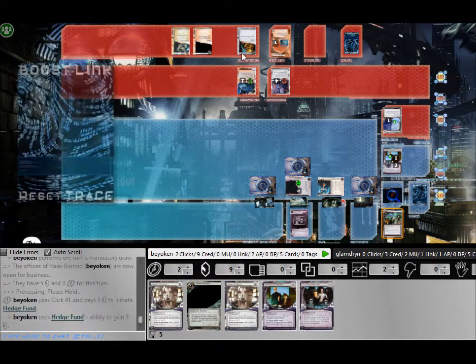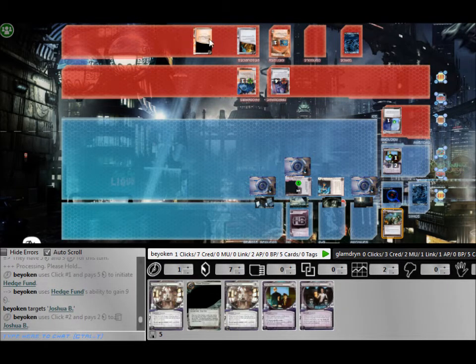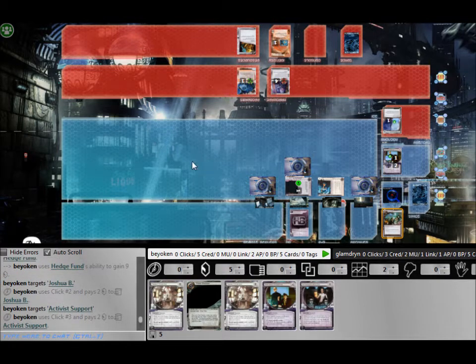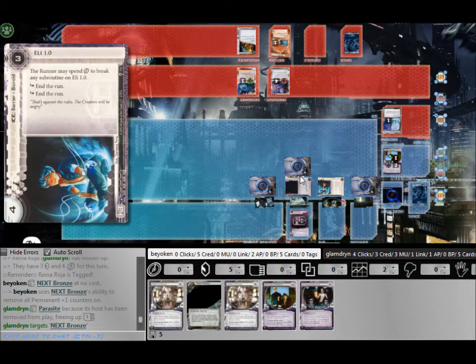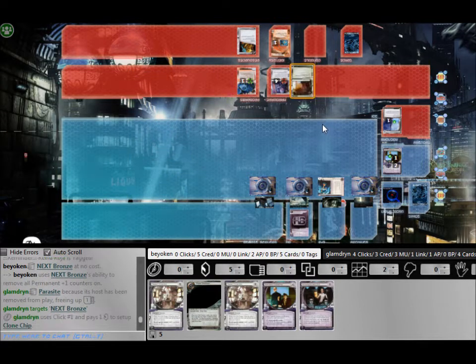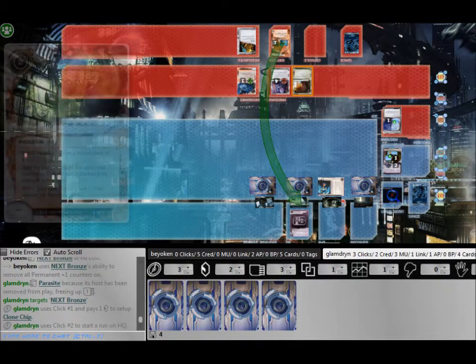Next turn, he continues spamming these tag-me resources. It makes me really wish that I have some form of tag punishment, but no I don't. So I have to trash his Activist Support — which would give me one bad pub at the end of my turn if I didn't trash it — as well as a second Josh Robbie.